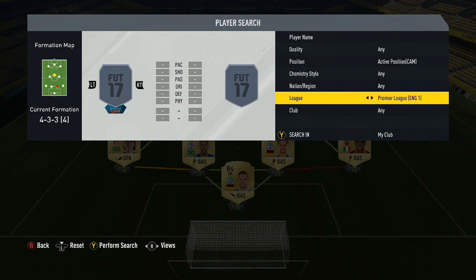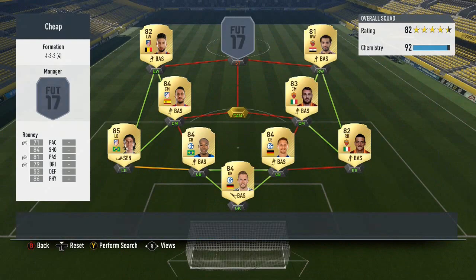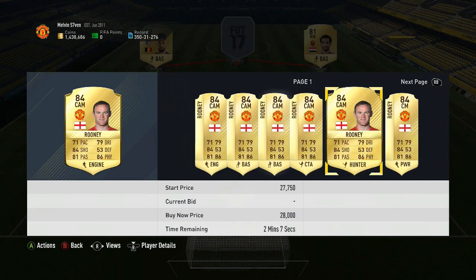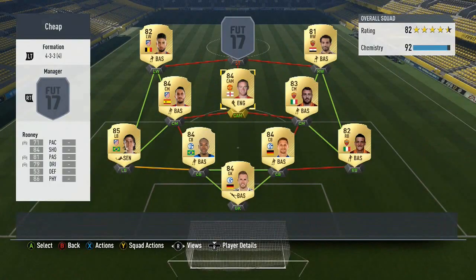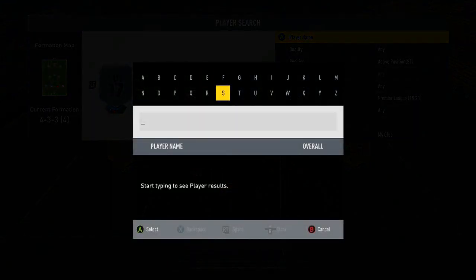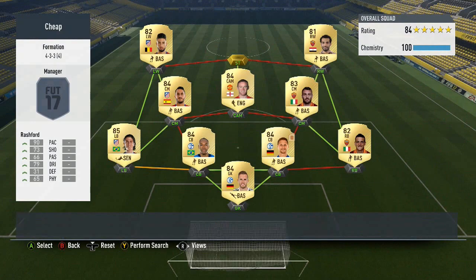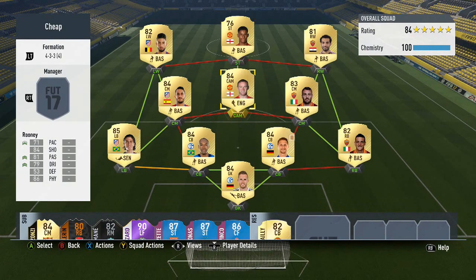Now we move to the most expensive player on the team: Wayne Rooney. Very very good on this game — it's taken me ages to get around to using him, but he's not like he is in real life at the minute. He's actually very clinical in this game and roughly about 18k. To finish this off we've got Marcus Rashford, who I've played over 100 games with — he's just exceptional.